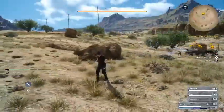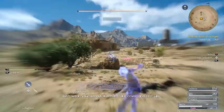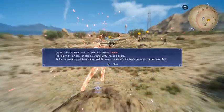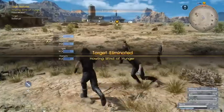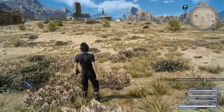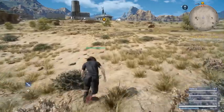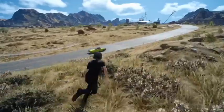Let's just... When Nautix runs out of MP, he enters stasis. He cannot phase or blade warp until he recovers. Take cover or point warp, possible even in stasis, to high ground to recover MP. Completed. Fitness: D. Why a D? But I got an A+, so that's good. Let's see if I can get more AP than MP.